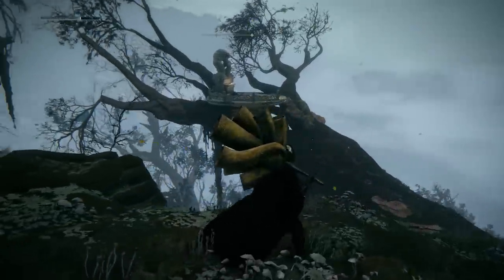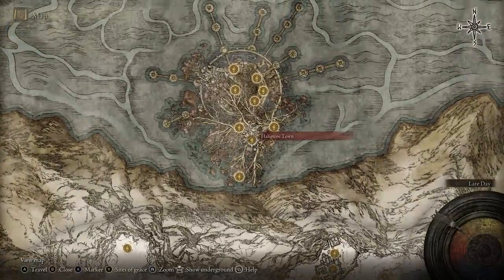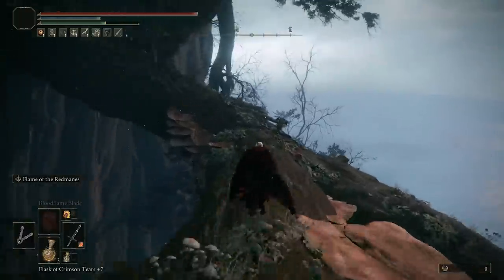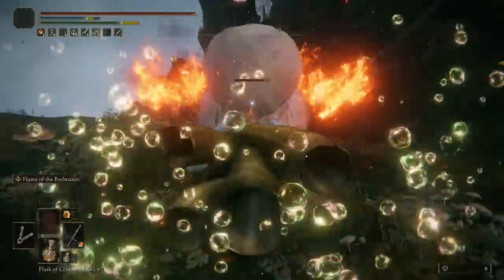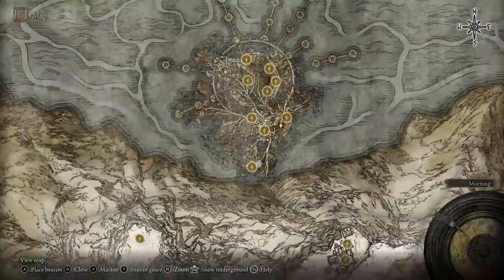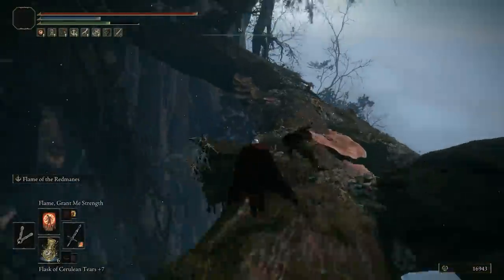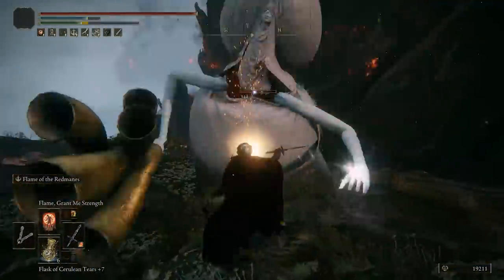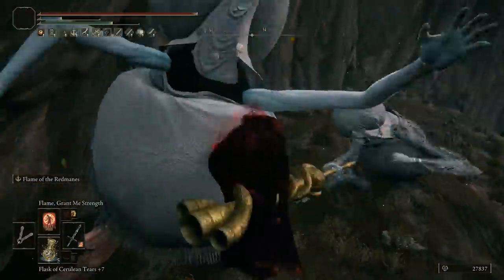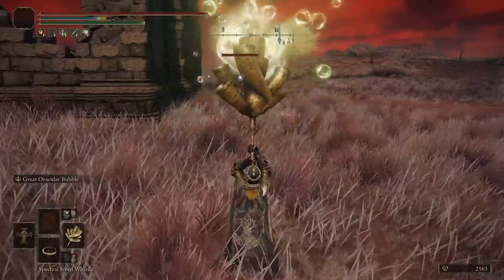Moving on to number three, the next weapon will deal some pretty good damage and will throw back enemies regardless of their size. This is the Envoy Greathorn, another version of the Envoy weapons that you get from the Envoy enemies. The best source is going to be in the Helic Tree area starting from the canopy side of grace. There are two enemies that will likely shoot towards you, so you'll want to follow this path going to the right side and flanking the first enemy at the top of this branch. These two enemies — the first here and the second at the end of the branch surrounded by other Envoy enemies — have the highest chances of dropping the Greathorn, and you will need quite a bit of item discovery, so this is going to be a lengthy farm.